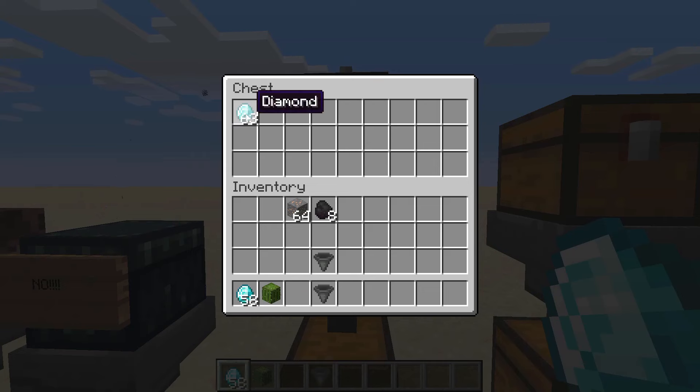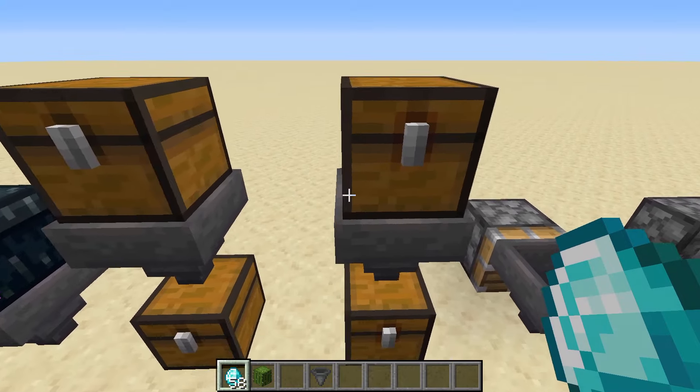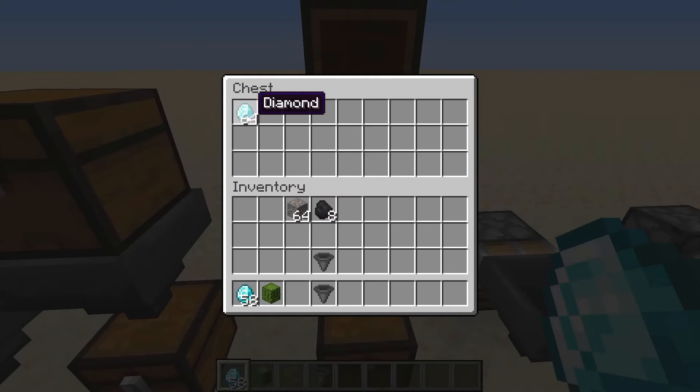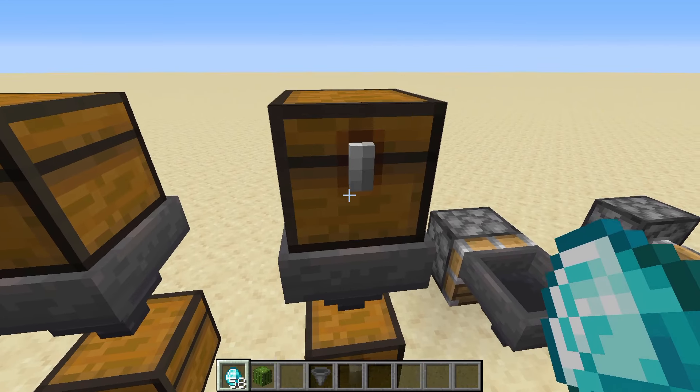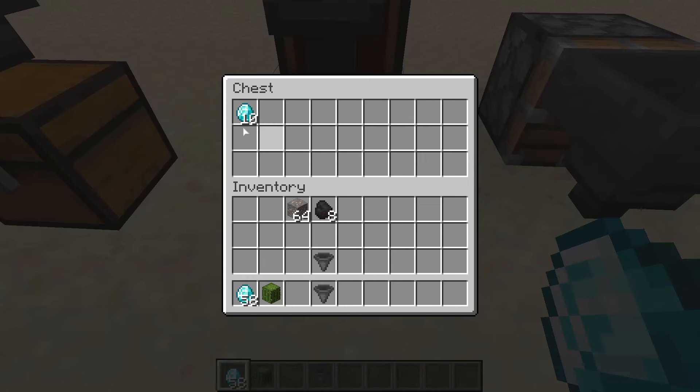A hopper will take the items from a chest that's above it and put them into a chest below it, but if you have a trap chest it won't take the items until the chest is closed. The same thing works at the bottom — if you open the chest it'll stop dispensing items into it.